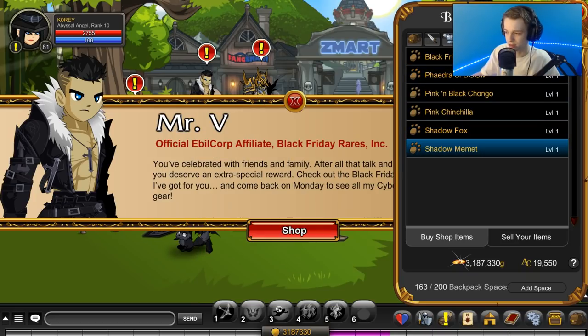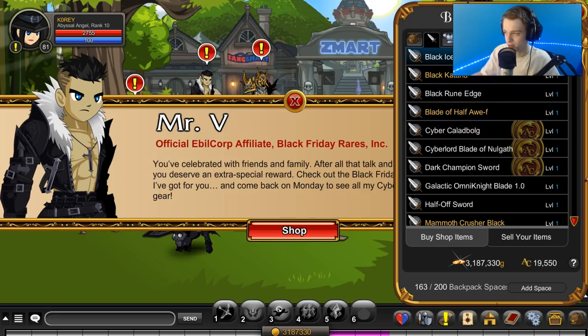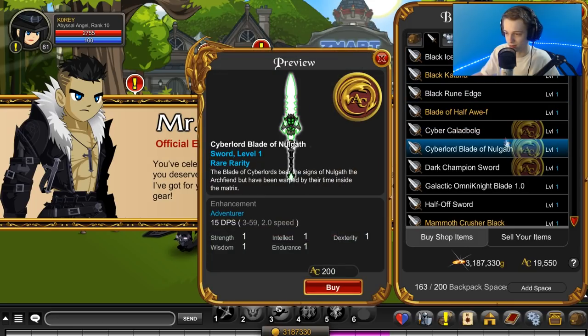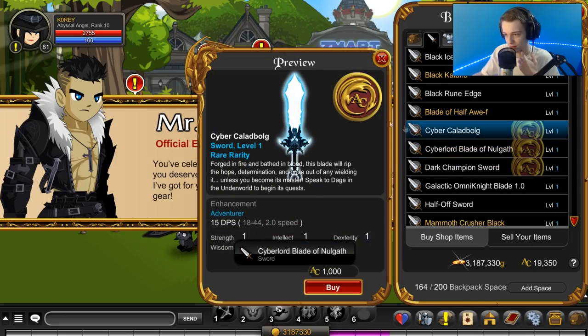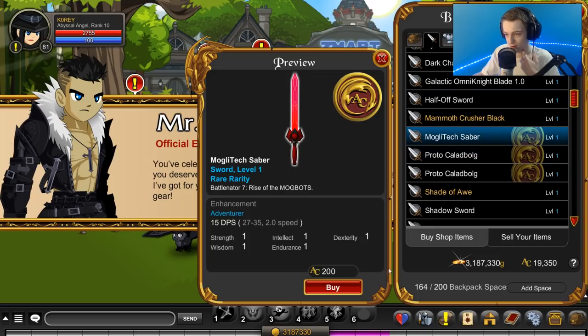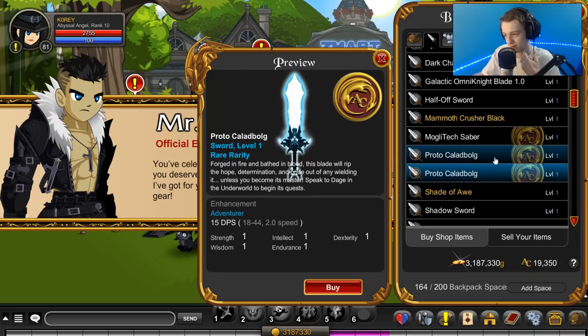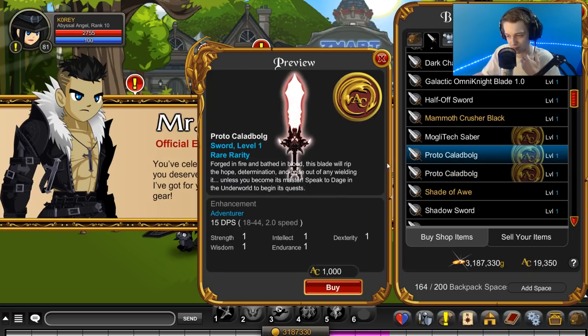That's everything. Okay, did I get the katana? I want that. That I can get for Legion tokens. Moglen Saber - that looks really cool. I'll think about it. I kind of want to see the size of that on a character before I buy it, so I want to wait to see someone equipped with that. Speak to Daech in the other world to begin its quest.